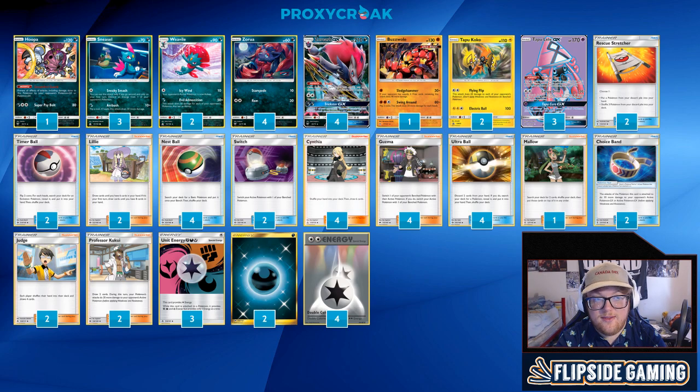Buzzwole GX variants — I'm not gonna lie, it's not pretty. This deck historically has had a problem with Buzzwole and I don't think it changes. If anything, it got worse because we lost Mew EX and can't play that as a counter anymore. You can try to Flying Flip spread early to fix numbers, but we're weak to Fighting so it's very possible the Koko will die very quickly. Most of our deck is weak to Fighting. It's just not very good. But I'm going to take that loss at the moment because Buzzwole is not as popular as I think it actually should be right now.